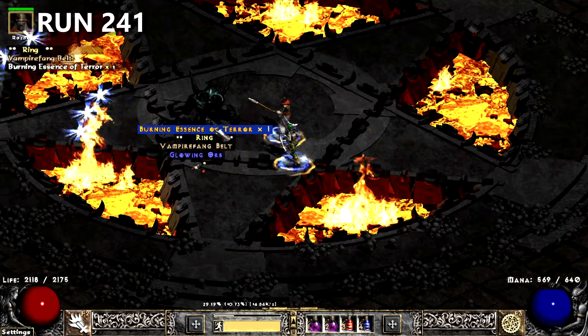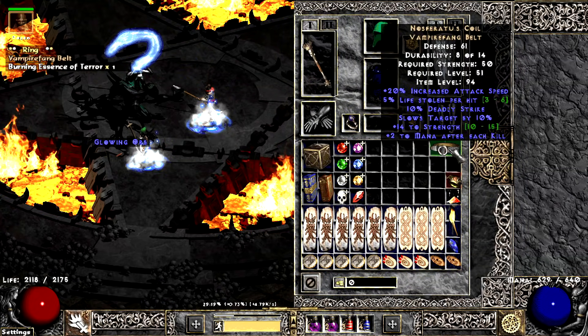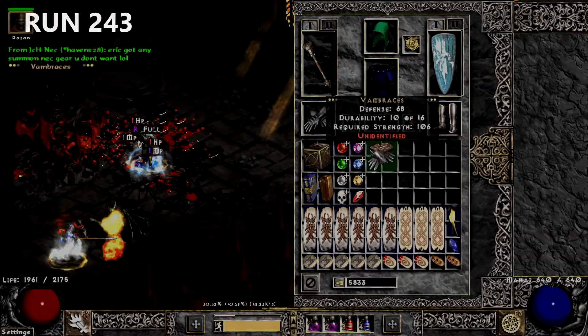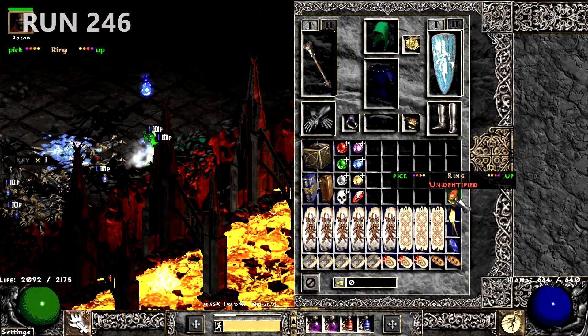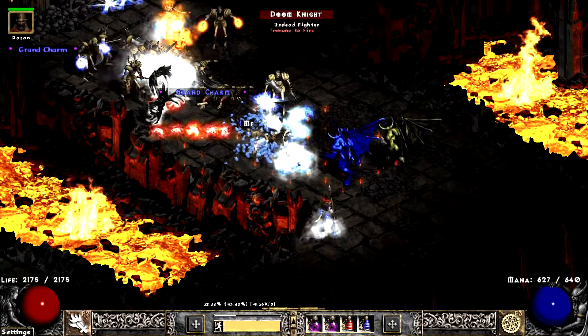On run 241, Diablo drops a solid Nitrous Oxide Bell that I later sold for a Vex. A couple runs later, I find some really solid Soul Drainers — the hype died with a Gold Find corruption. Run 246 starts off with a Dwarfy. A little bit later, I also find a Cursey.